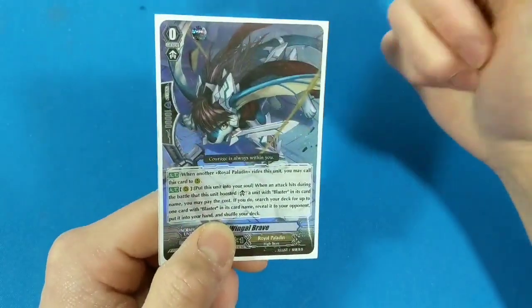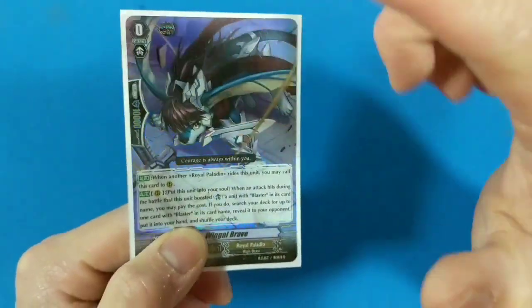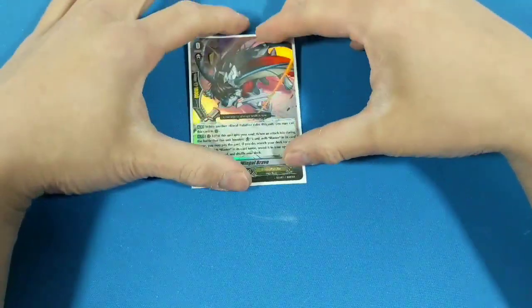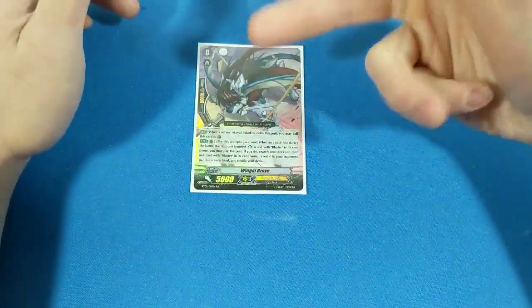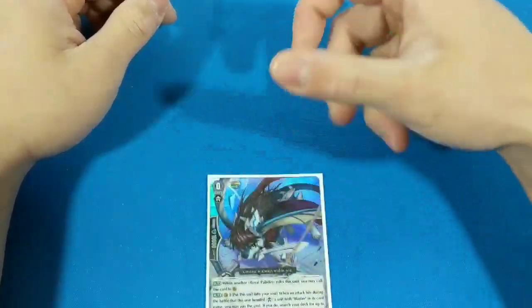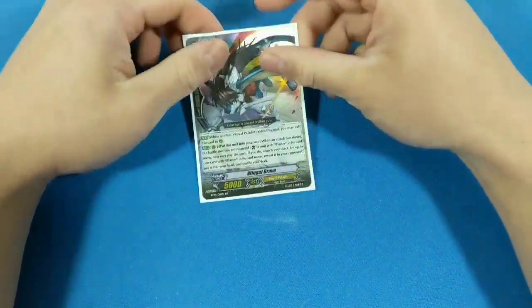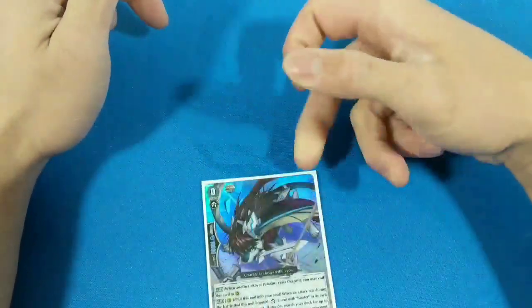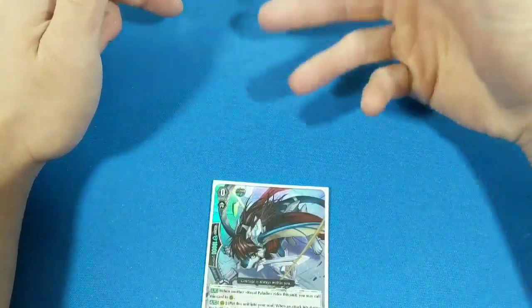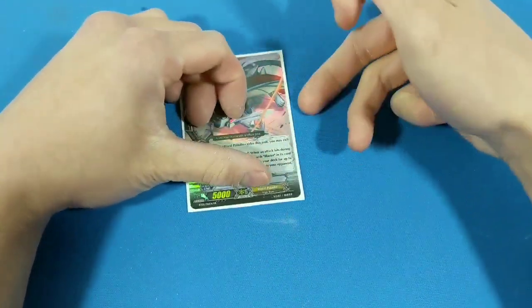Typically, grade zeros are either triggers or your starting Vanguard. And this symbol specifically means that this guy will boost any unit that is in the front row. For example, his effect: if this guy gets ridden on by a Royal Paladin, you shove him to your rearguard and he'll boost whatever unit is in front of him. The plus about this guy is that when he gets ridden on, you shove him back to your rearguard, and then you ride with a blaster. And when your blaster swings and the attack hits, you shove him back into your soul, which is underneath your Vanguard.